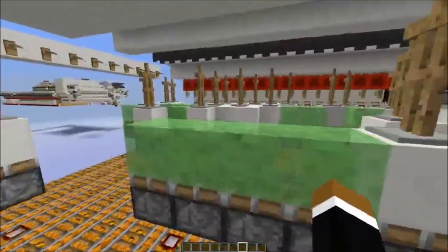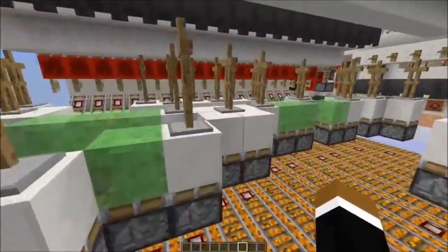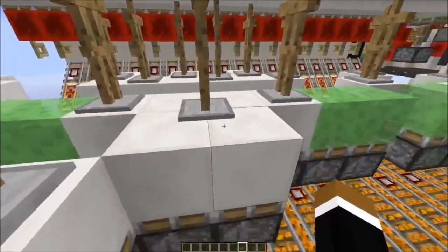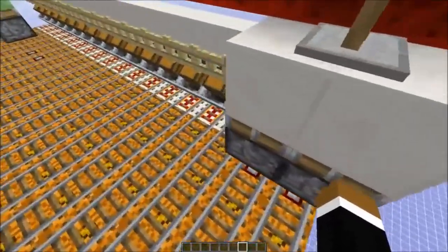I was able to reduce the number of armor stands by about 70% by placing an armor stand in the middle of 4 blocks. I also saved a lot on armor stands through additional optimizations.